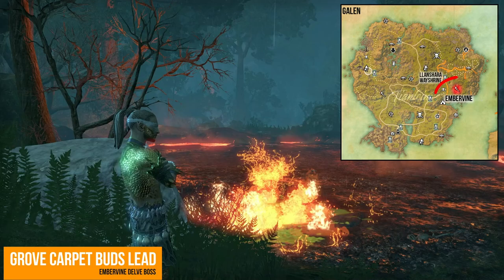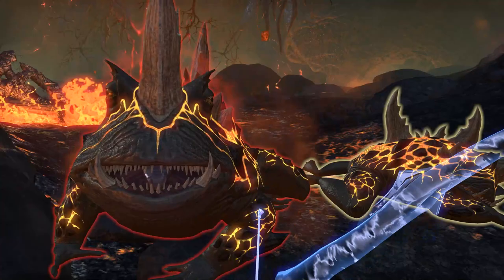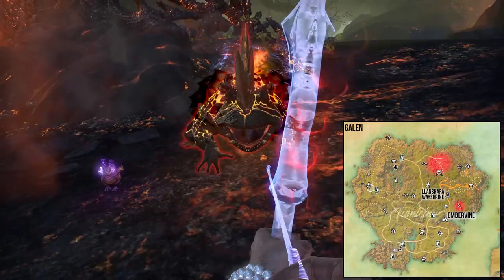The Phoenix Moth Pigment lead can drop from the Phoenix Moth Critters and Bullhorned Magma Frogs in Galen. Some Phoenix Moth Critters are found in the north-eastern part of Galen. Bullhorned Magma Frogs can be found inside Ember Wine.